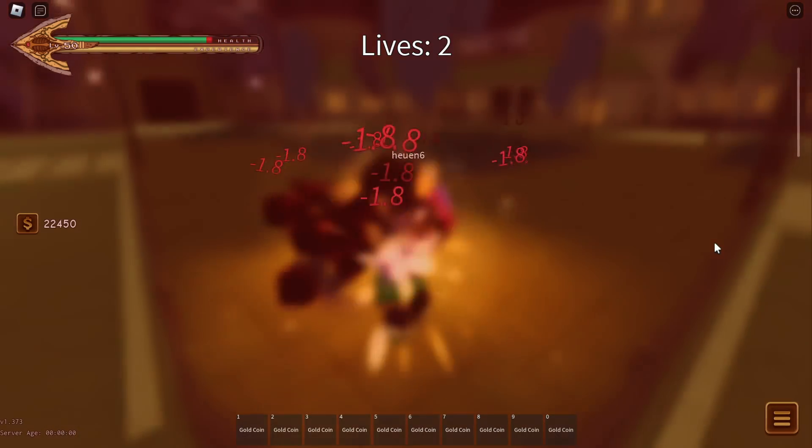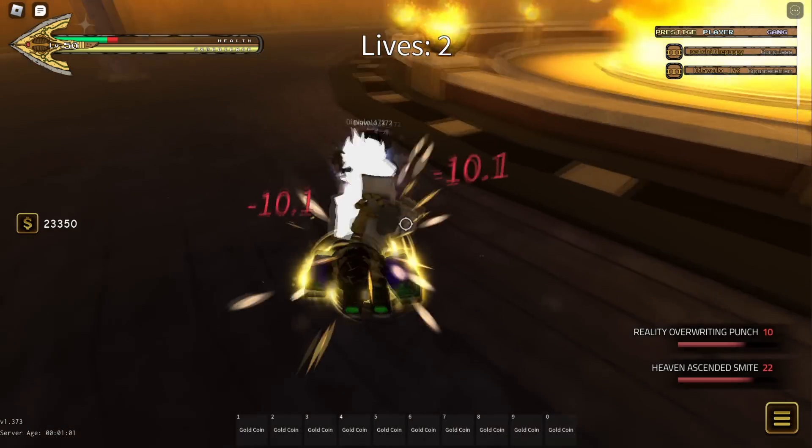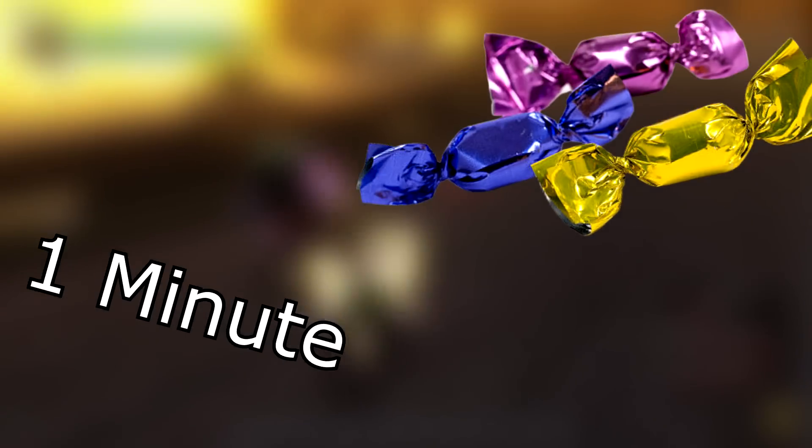That's not even accurate, because it doesn't take into account factors like taking too long to load and getting killed, bumping into a broken stand, or any of the thousands of scenarios where the game is just unfair. But we'll go with 1-to-2 for consistency. So, a match every 2 minutes with a win ratio of 1-to-2 means 15 candies per hour. Except that's not true either — it doesn't account for loading times, which take approximately 1 minute.